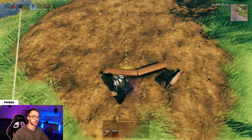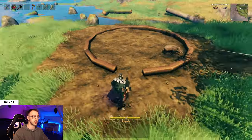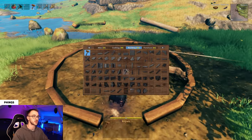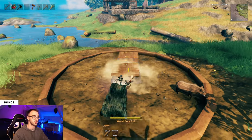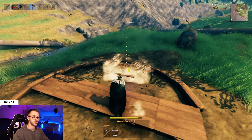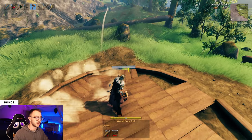Next up, we're just going to do one rotation every time we place a new beam, all the way around until we have a full circle. At the entrance we're just going to leave that open, because otherwise we'll get stuck on the stairs when we come in. Then we're going to grab our wooden floor and fill in the inside.